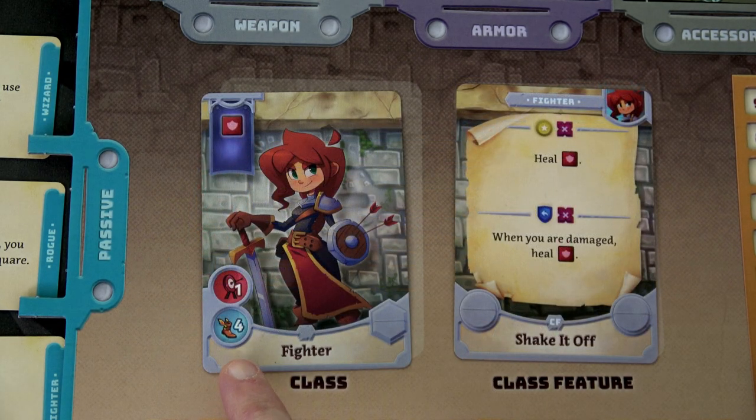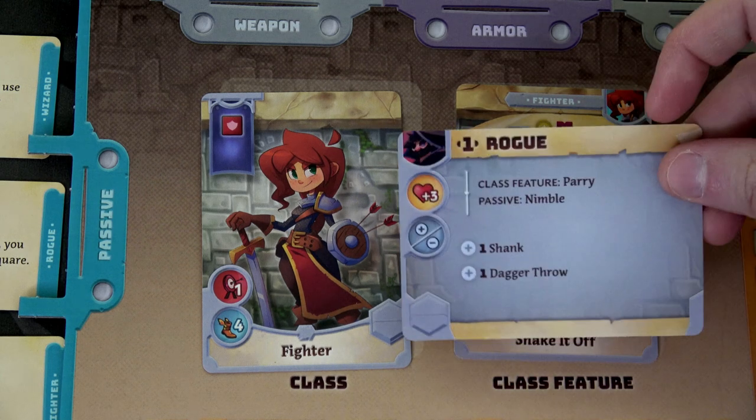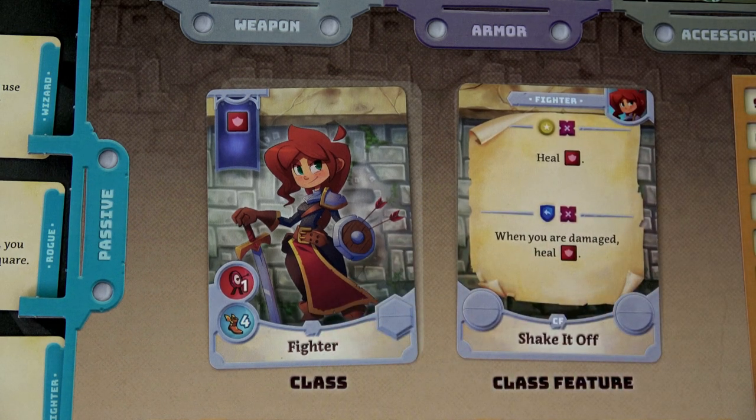On her card she has a total movement of four for her basic move, and range one for her basic attack which rolls one red die. In this game you can only move orthogonally, not diagonally. With all the different level-up cards we got different class features. The one I'm starting with on my class feature space is called Shake It Off. The other three class features I'll put into my deck. You can remove them and choose not to play with them but I think I'm going to use all of them. The fighter has the largest deck because she's broadened herself across all the different starter classes.